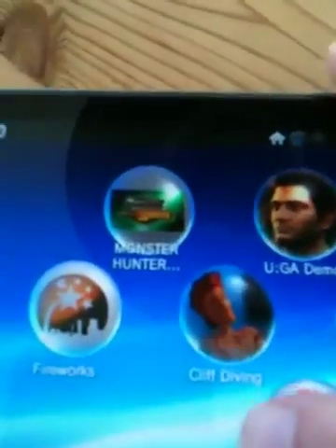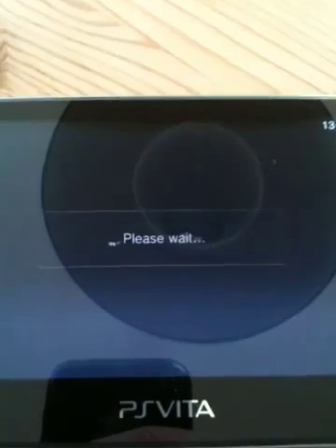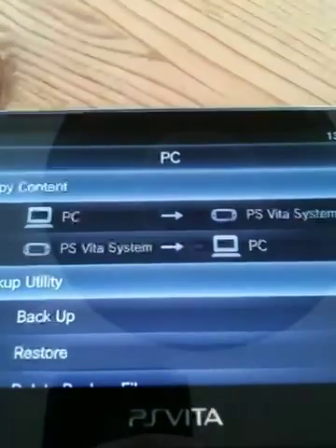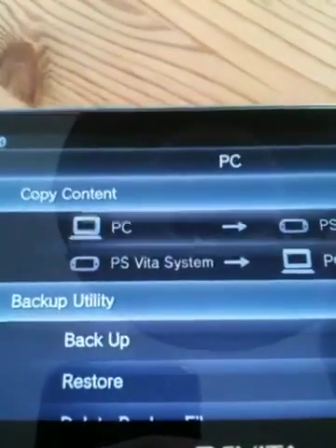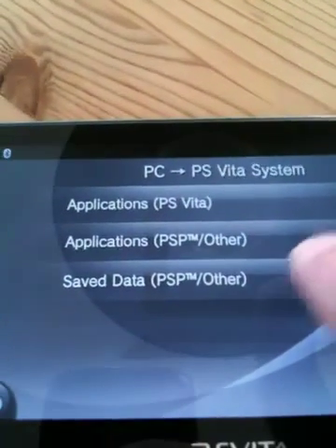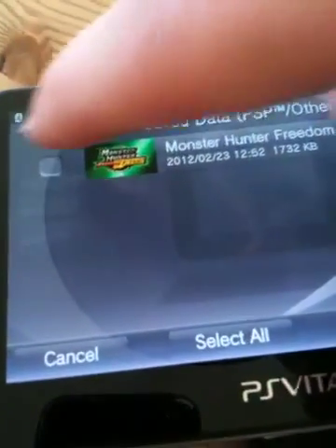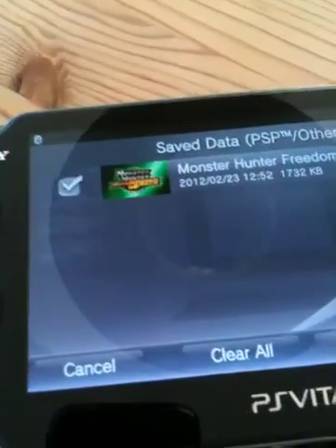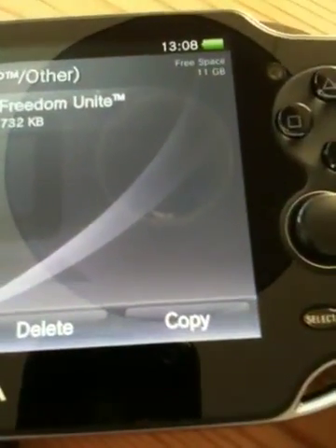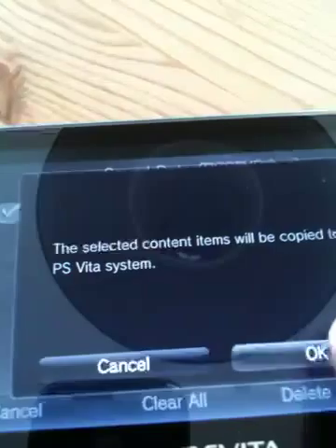So now we go back to the Vita and we want to find the Content Manager. You want to transfer from PC to Vita — transfer an application and save data. Here's your Monster Hunter Freedom save from your PC. Tick it and press Copy — same as that.